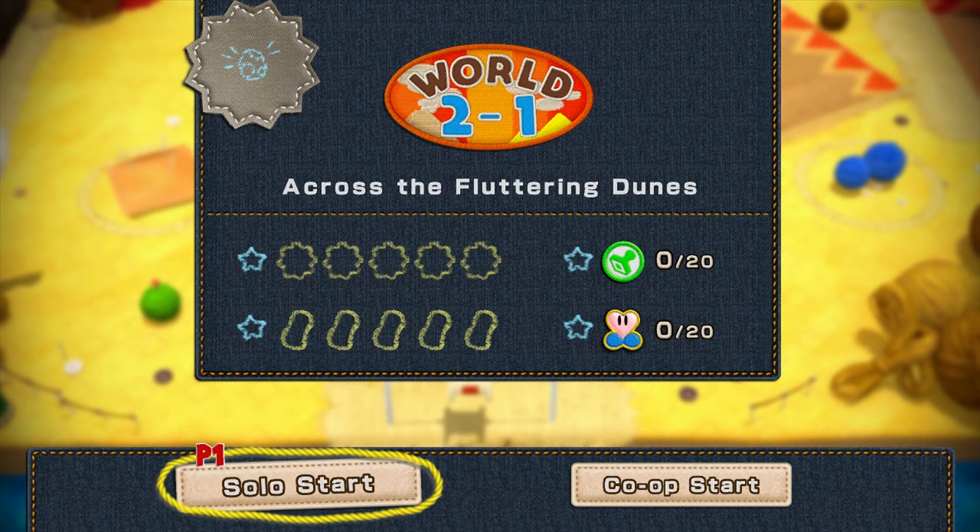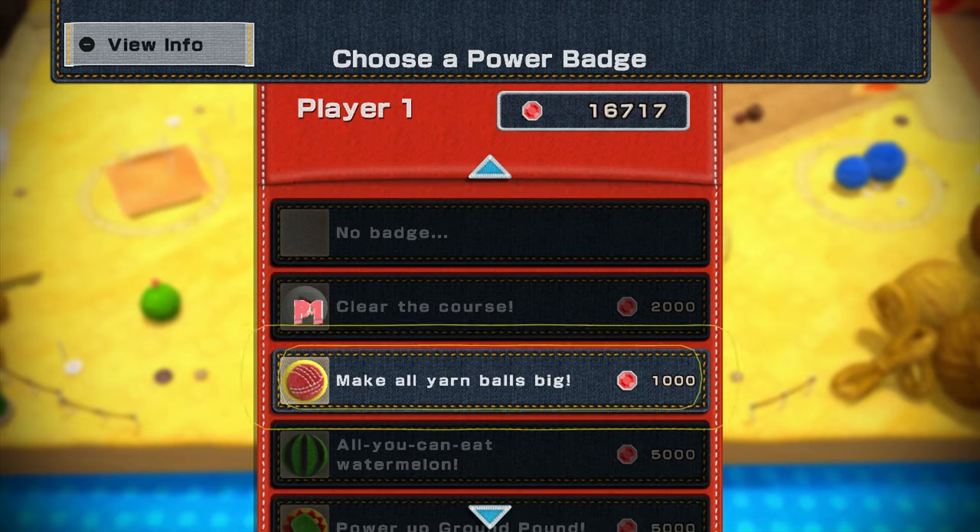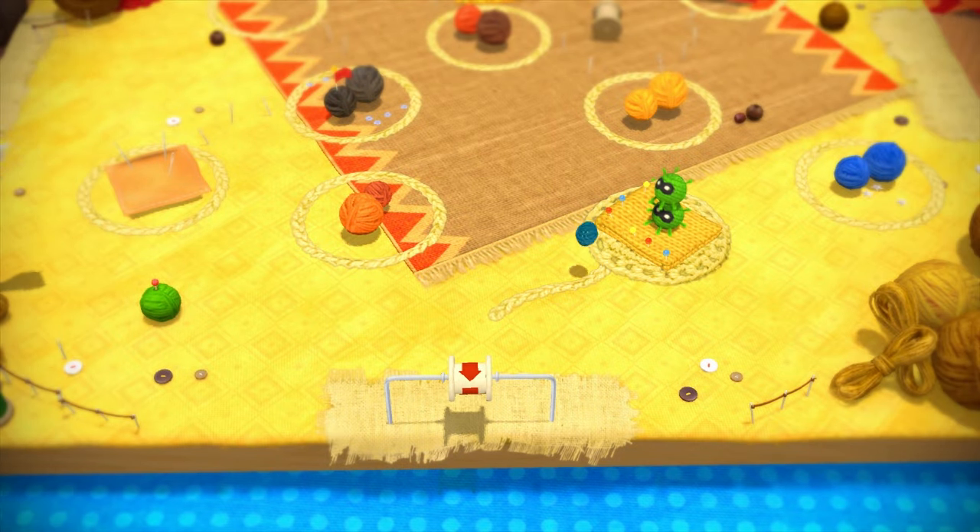But in this episode we're not going to dwell on the fact that the Wii U didn't really do all that great. We're going to go ahead and start our next world in the game, World 2. Starting off here we have World 2-1, Across the Fluttery Dunes. And this one I'm going to go ahead and go with some big old yarn balls — why not?